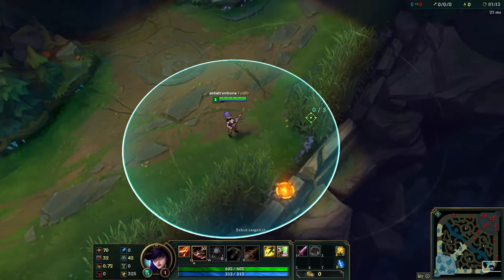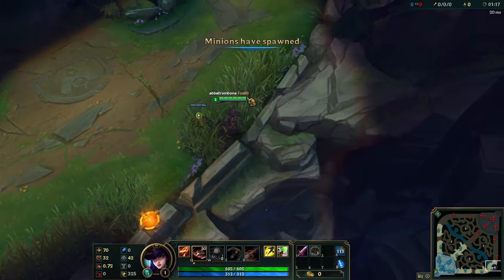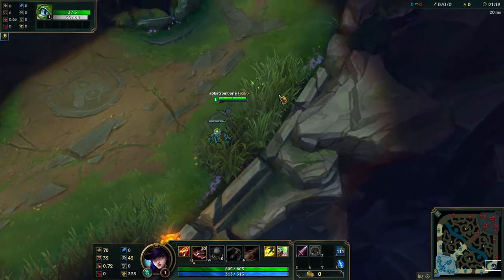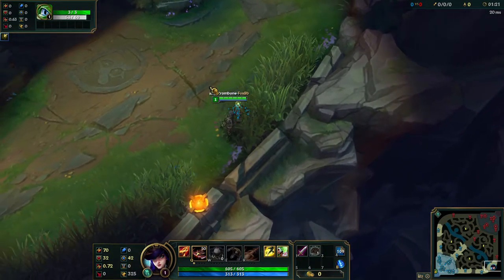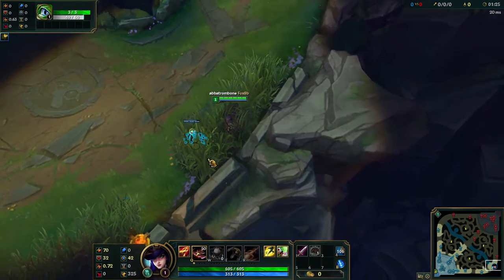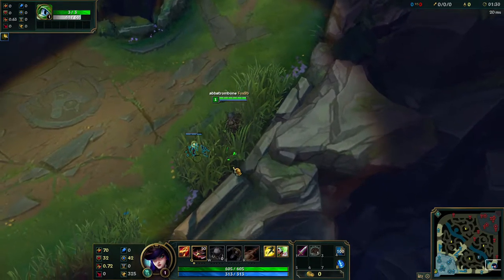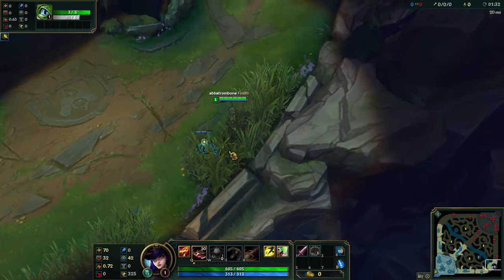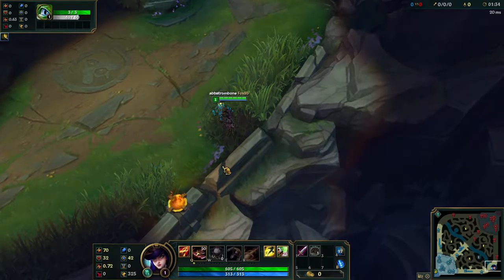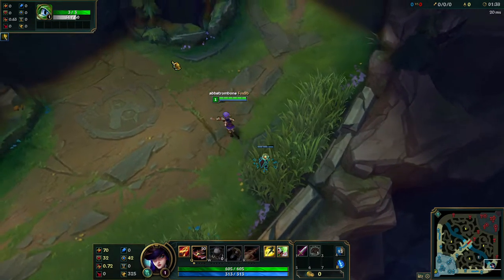If you place a ward here, whenever your opponent goes in to avoid minion aggro they have vision so they'll still take it. In general, knowing where your opponent is is good, but you don't always want to let them know you know where they're at. So you can use this — they're hiding in the bush, they're low, they're going to recall, and you can maybe Caitlyn ult or jump in and gank them.